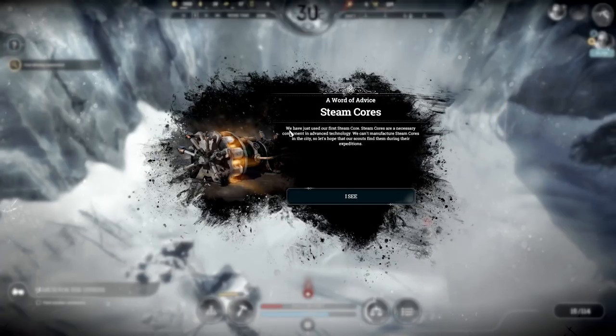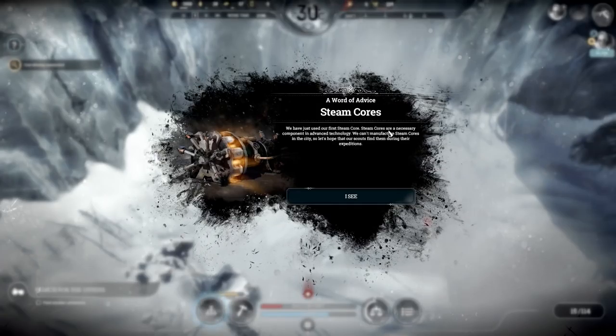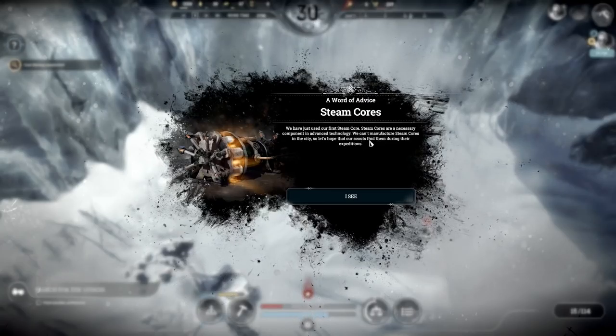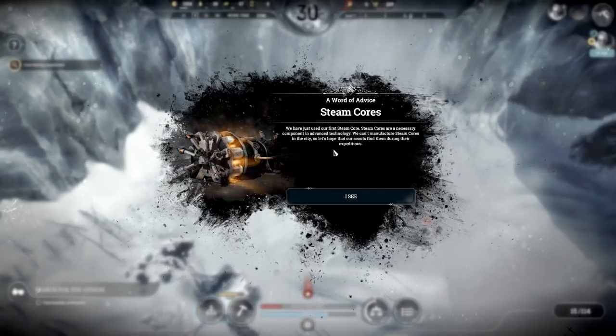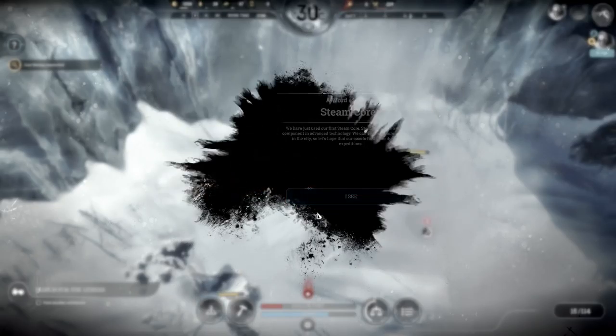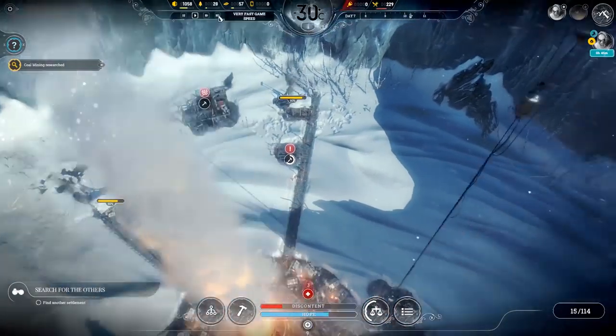However, steam cores - we've just used our first steam core. Steam cores are a necessary component in advanced technology. We can't manufacture steam cores in the city, so let's hope that our scouts find them during their expeditions. That's important to note.